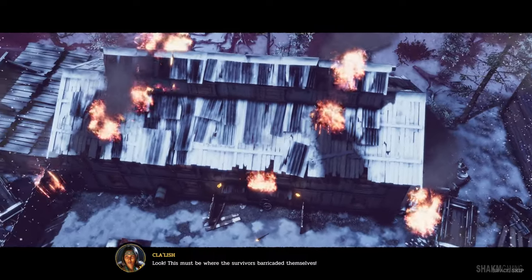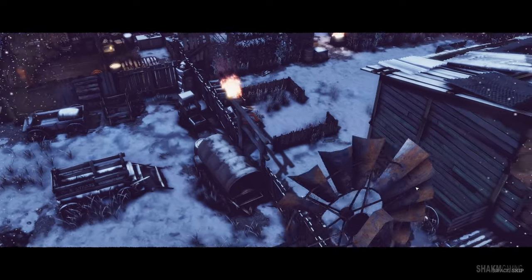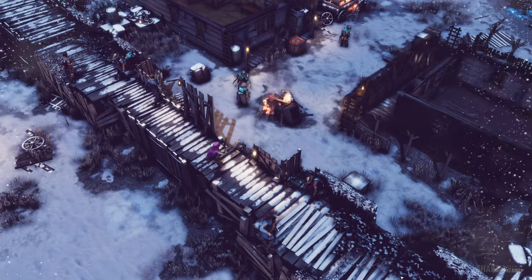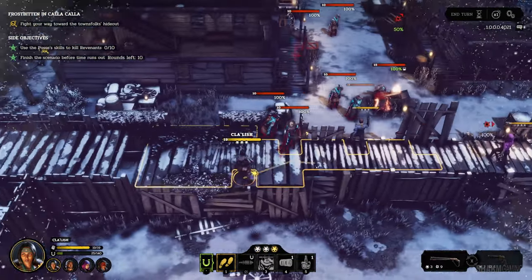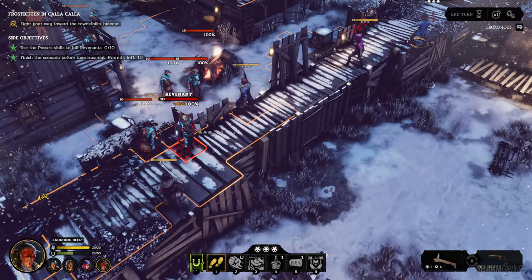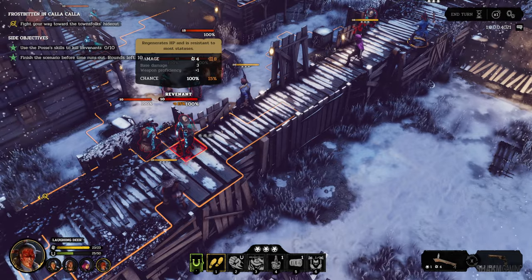This must be where the survivors barricaded themselves — we need to get to them before those revenants. We could also secure some resources. That is a lot of enemies, and they also have a lot of health. I don't see many fivers. We are starting right next to them — Jesus Christ. These guys regenerate HP and are resistant to most attacks, so we should finish them off as quickly as possible. If we attack somebody, he should die in that round.